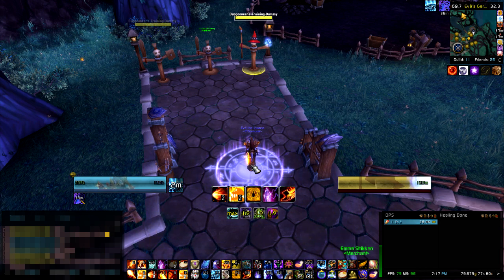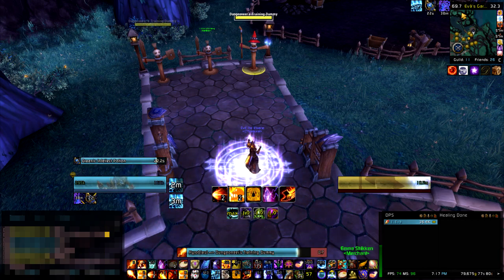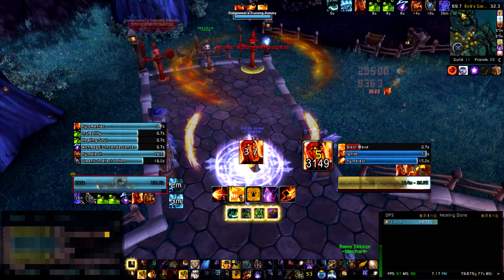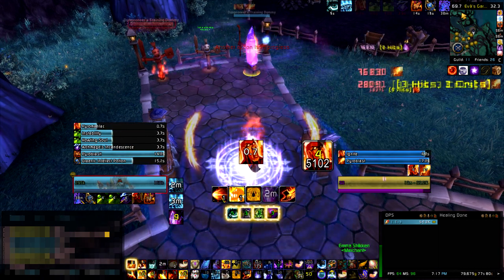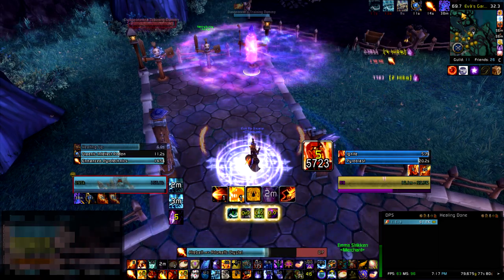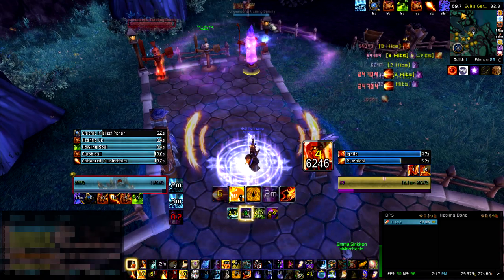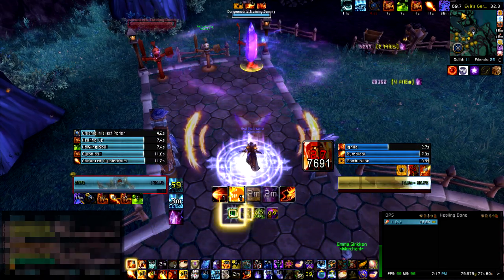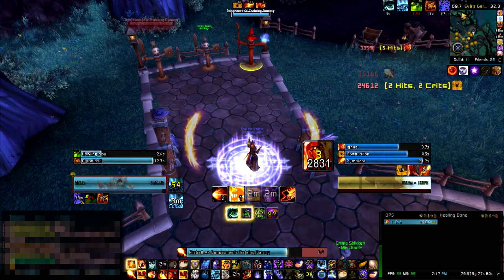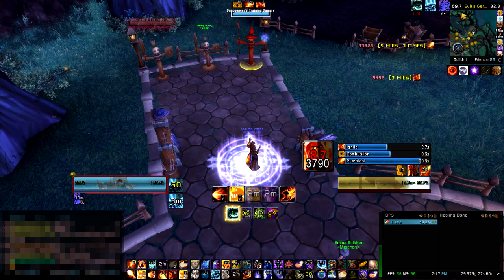Let's start. 5 seconds — Rune of Power, 3 seconds pre-pot, Pyroblast, here we go. We aim for the Heating Up proc and Pyro proc, crystal down, I have my 4-set proc'd — all the ignites in the world — then double tap, and from 6k we go to almost 7.8k. Use Combustion immediately and then continue with the single target rotation.